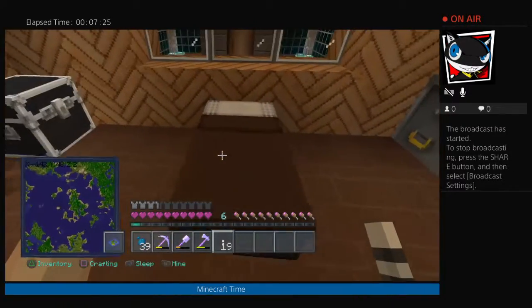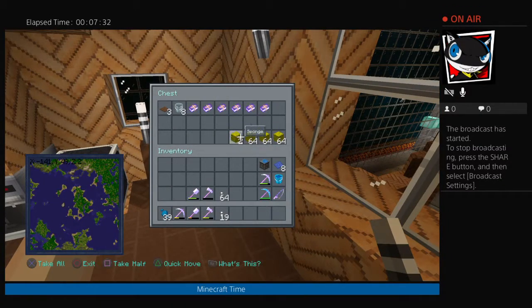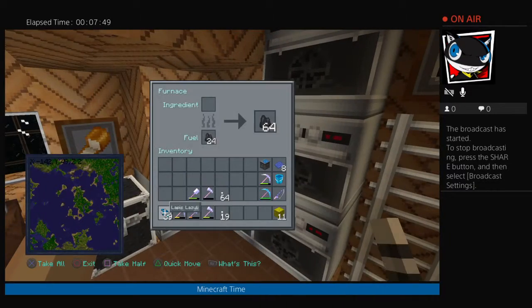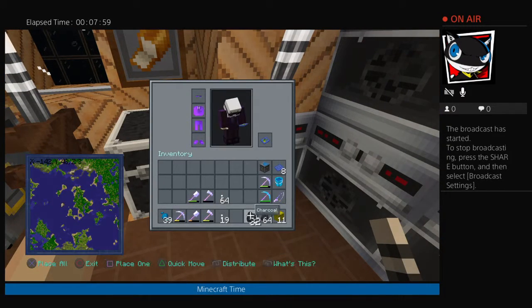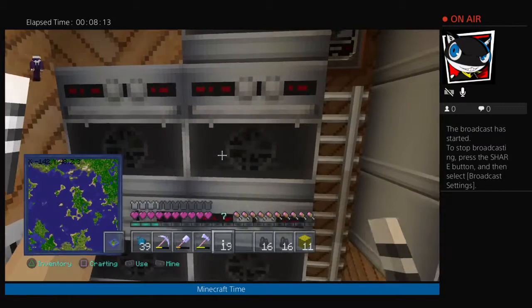If we go upstairs to the bedroom — basic, simple, small bedroom, that's all I need. All my sponges. I bought all these books from one of the villagers — that's why my emeralds are kind of down low at the moment, except this one which I fished up. More sponges. More charcoal. I used the heck out of the stuff earlier.